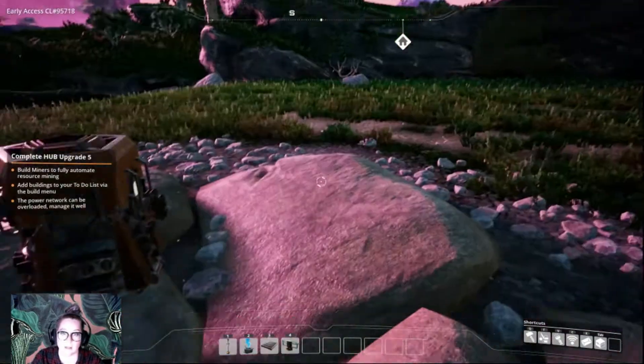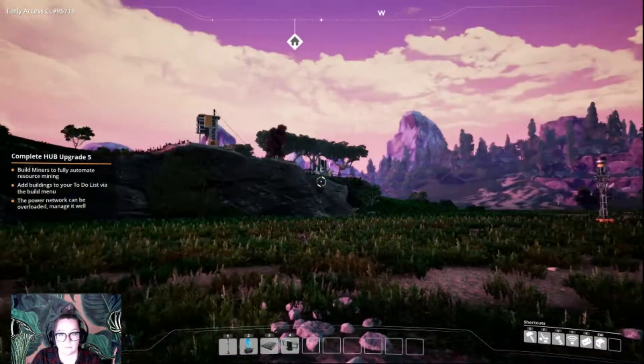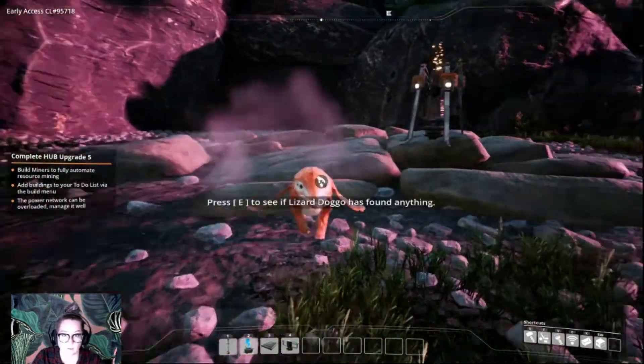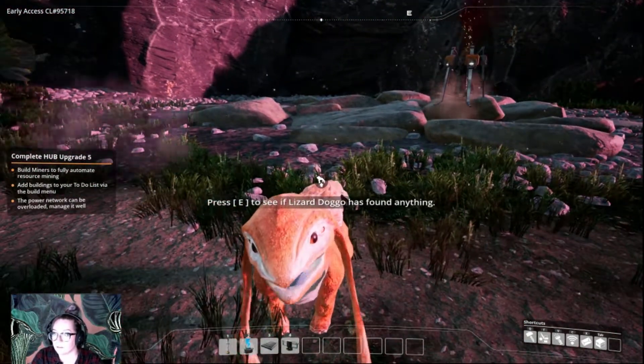If you're lucky, you'll come across the delightful, if a bit sneezy and slobbery, Lizard Doggo. It's pretty easy to pat and tame this little buddy with a careful manner and just a bit of bribery. All you'll need are a couple of berries and a winning smile, then you'll have Lizard Doggo eating out of your hand and constantly by your side in no time.